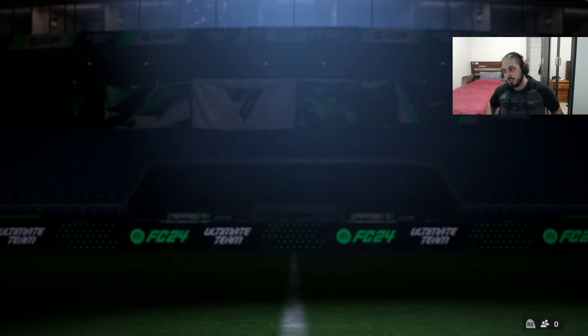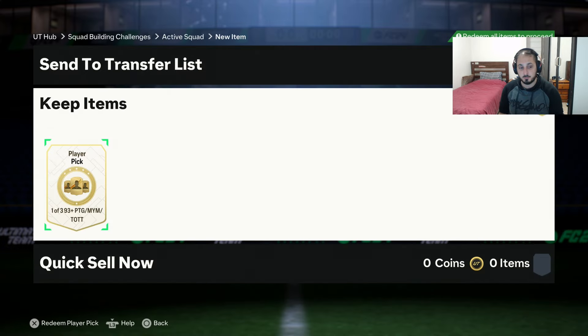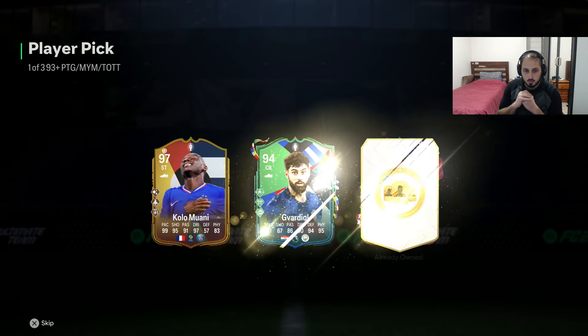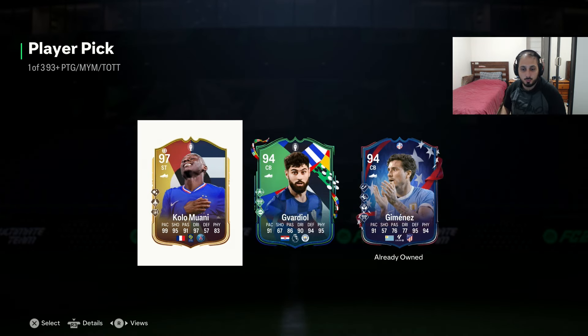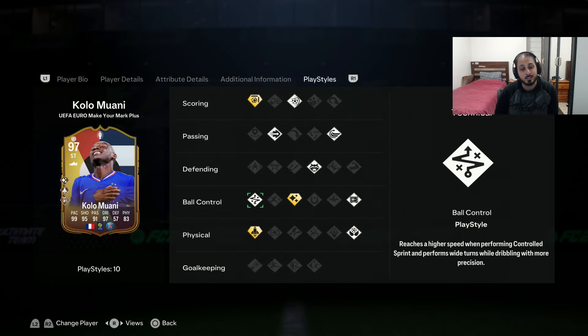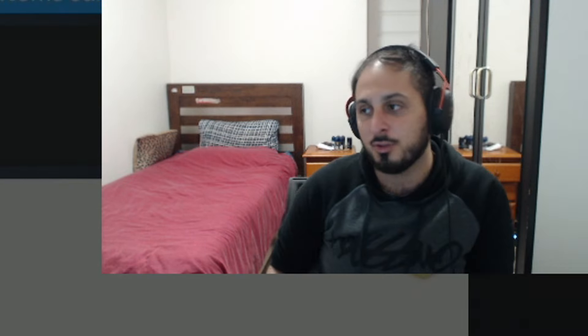93-plus PTG has actually been pretty good for a lot of people. There is Team of the Tournament as well, so there's a possibility of getting one of the crazy ones. We got Kolomawani - pretty good, though he doesn't have five-star skills or finesse shot plus. Technical Kolomawani is 383k, which is quite nice.